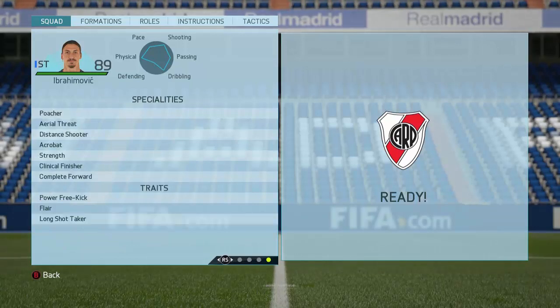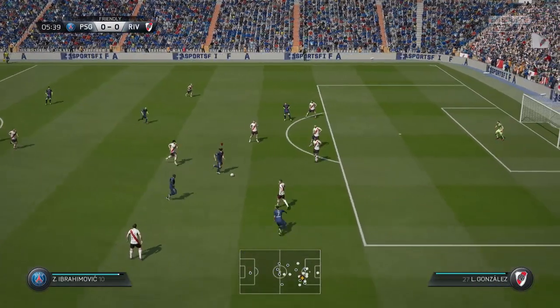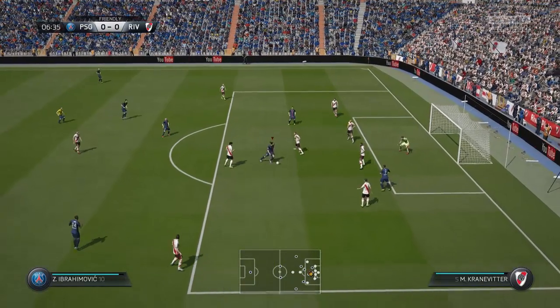Four star weak foot, four star skill moves, and loads of different specialities. You can pause the video at any point to go back and check. Now starting with Ibrahimovic, obviously the main player and main focus of this video. You get the ball up on the 18-yard box.